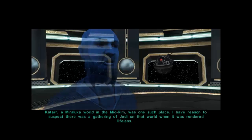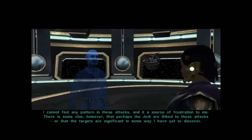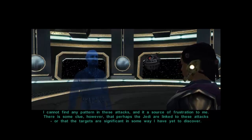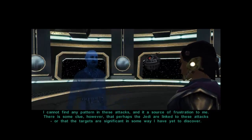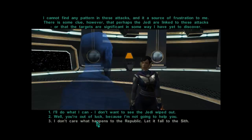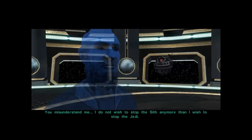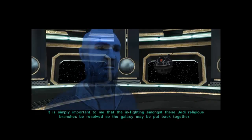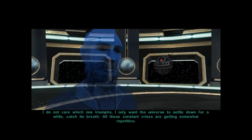Amira Luka, a world in the Mid Rim, was one such place — I have reason to suspect there was a gathering of Jedi there, but it was rendered lifeless. I cannot find any pattern in these attacks. There is some clue that perhaps the Jedi are linked to these attacks, or that the targets are significant in some way I have yet to discover. I do not wish to stop the Sith any more than I wish to stop the Jedi — it is simply important that the infighting amongst these religious branches be resolved so the galaxy may be put back together.